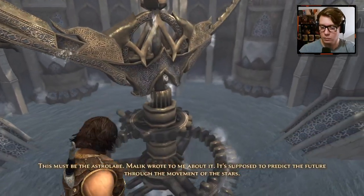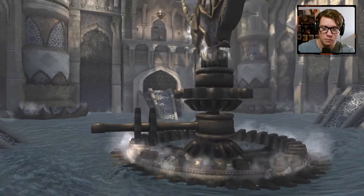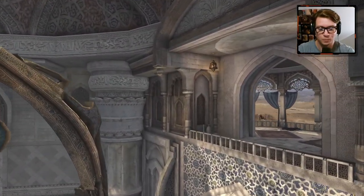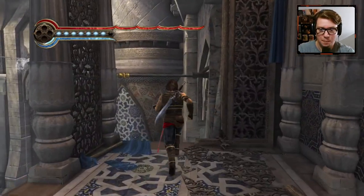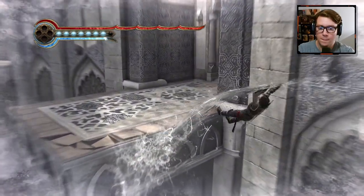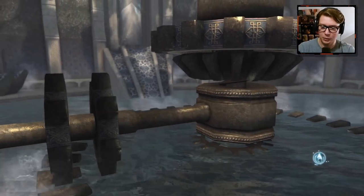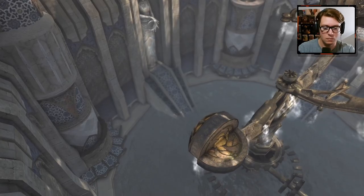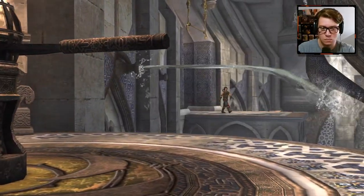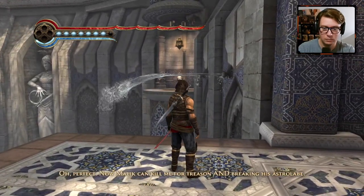This must be the astrolabe — he wrote to me about it. It's supposed to predict the future through the movement of the stars. Somehow I doubt it predicted the army. Remarkable — they created all these contraptions. Persian engineering back in the day, nothing like it in modern times. Oh this is perfect — now Malik can kill me for treason and breaking his astrolabe.